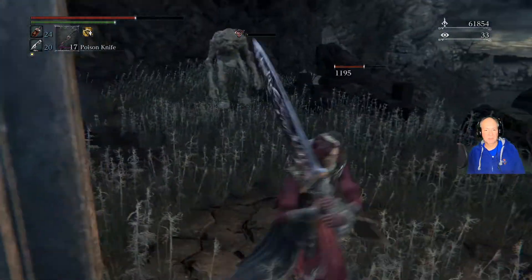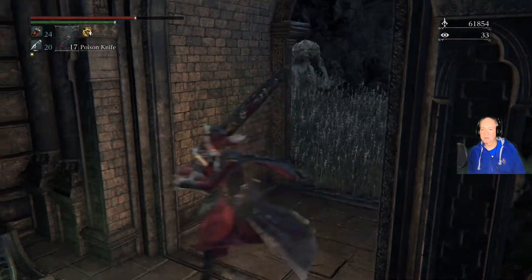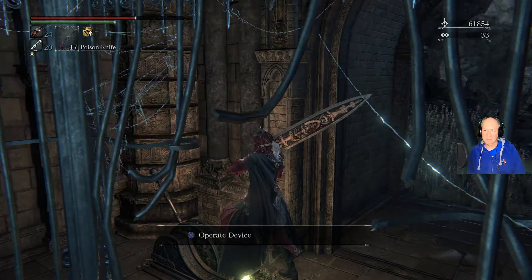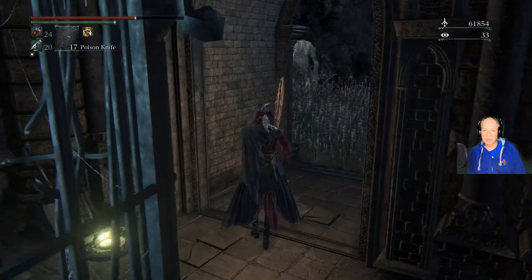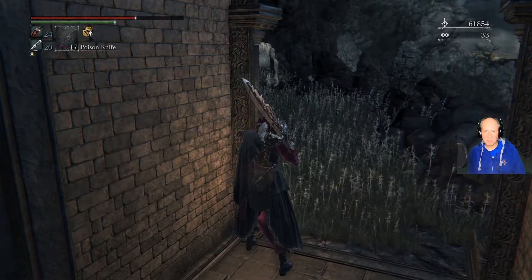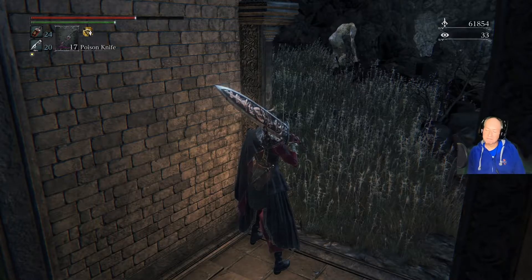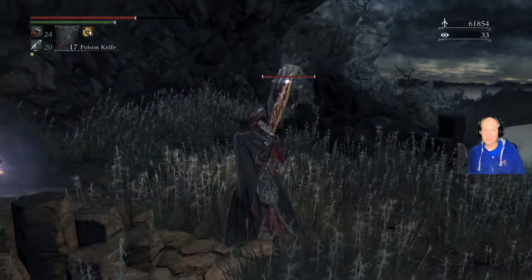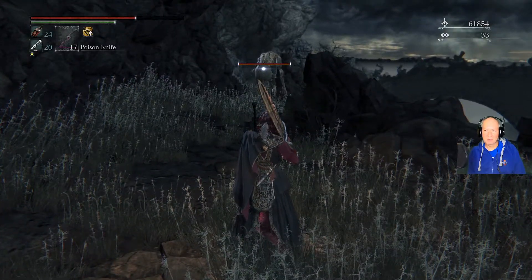One guy — we can just run in here, hopefully he will de-aggro. Yeah, there he goes. De-aggro. There you go, buddy. So he's going to start walking back and he's going to take some Frenzy damage. We'll just wait. I mean, he is a giant so it's kind of slow. But anyway, we'll let the Frenzy take care of him. Just stand here and let him walk on back.